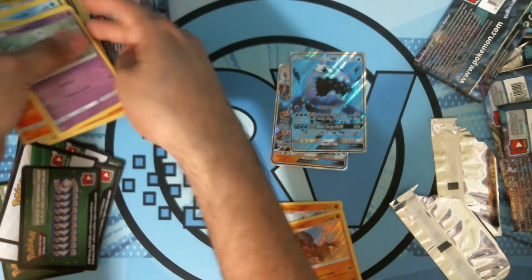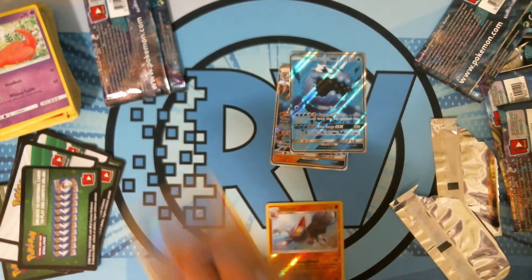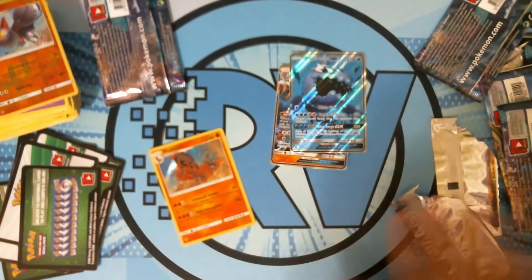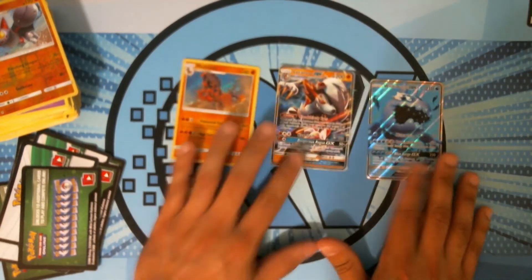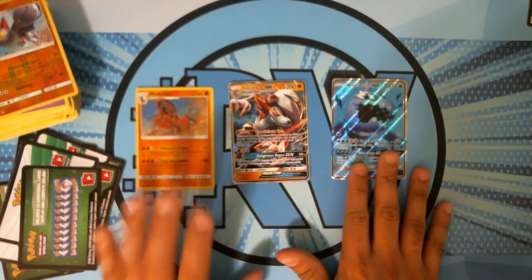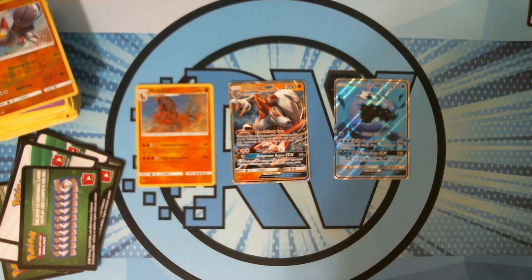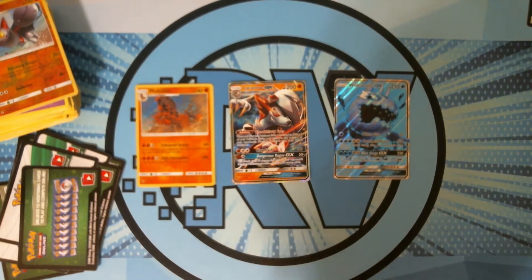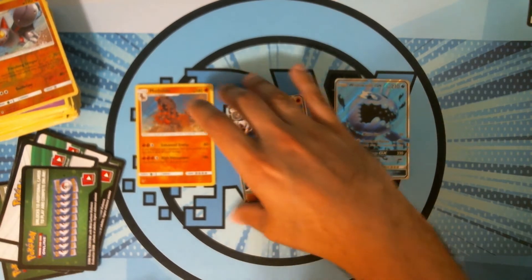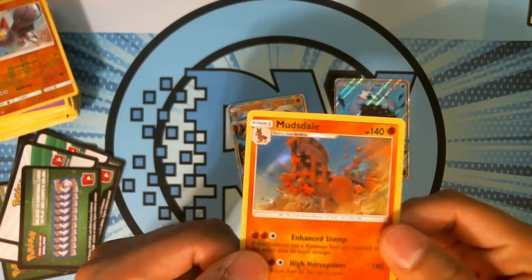We got two good pulls. Technically I was going to put the reverses somewhere else. So we got a Lycanroc Midnight form, a Wishiwashi full art, and a Mudsdale — not a bad deal out of eight packs. I would expect at least one more GX, just a normal GX or a lower holo, but the ratios aren't the best.